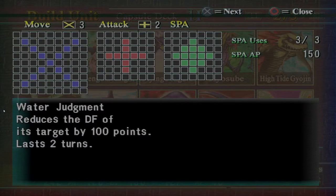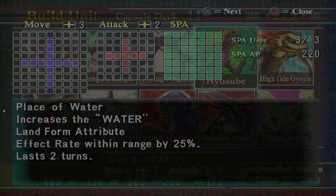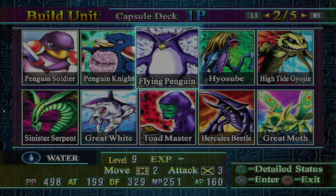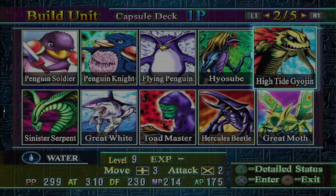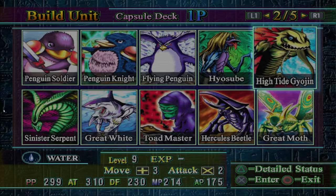I only have Sinister Serpent on here because of its special — it's not nearly as good as it was on the Wood symbol, and all of these pieces are considerably worse. Hayosube is actually an amazing tank at 360 defense, which is just wonderful. Flying Penguin has effectively 800 health — it is incredibly tanky. Hitek Gyojin has decent attack and is one of your main damage dealers; I would probably make two or three of these on my Water playthroughs.